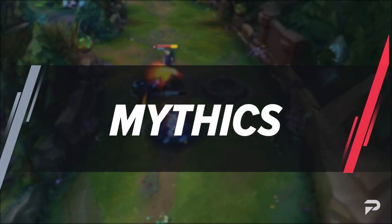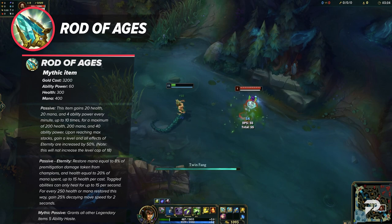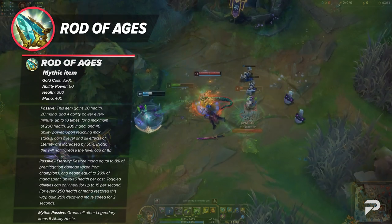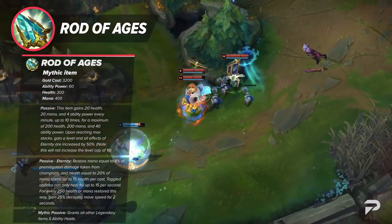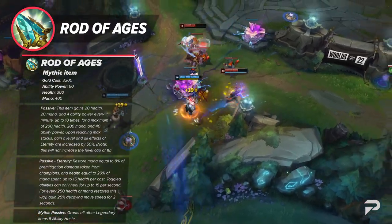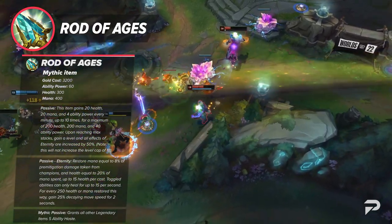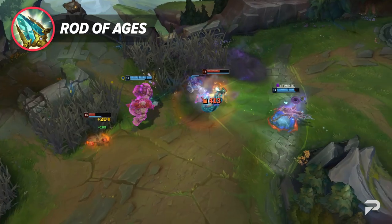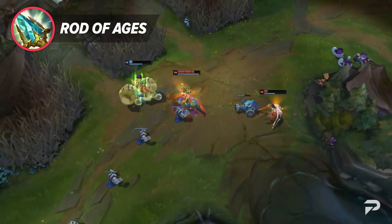Up next, we've got a few new mythic items. Starting us off strong, we've got the new and improved Rod of Ages. Over time, this item will grant you bonus HP, mana, and ability power. After 10 minutes, you'll have gained a maximum of 200 HP, 200 mana, and 40 AP, plus a bonus level. It also offers a unique passive that restores mana equal to 15% of damage taken from champions, and HP equal to 20% of mana spent up to 15 HP per cast. It grants all other legendary items 5 ability haste. Rod of Ages is currently underwhelming, but if you're a champion looking to hyperscale into the late game and spike at the 25-minute mark, it could be a decent choice.